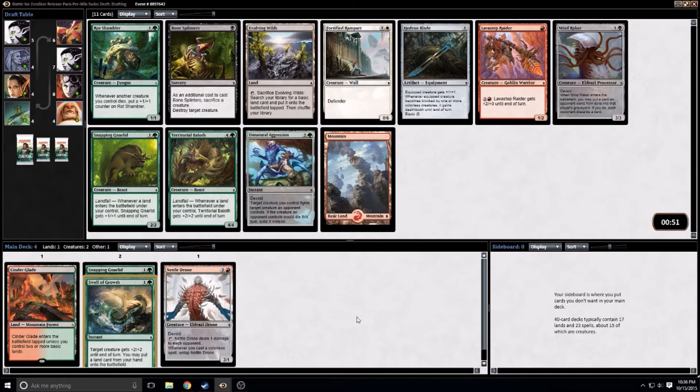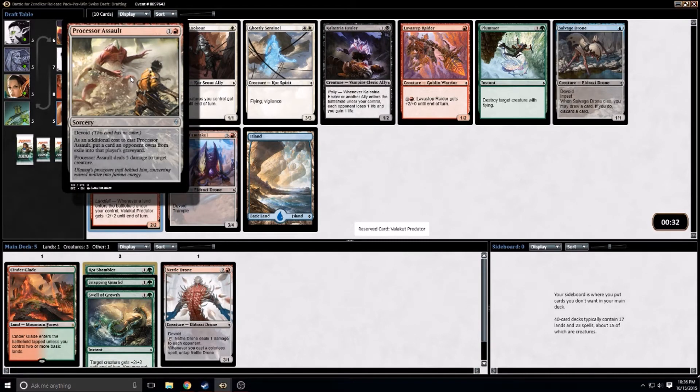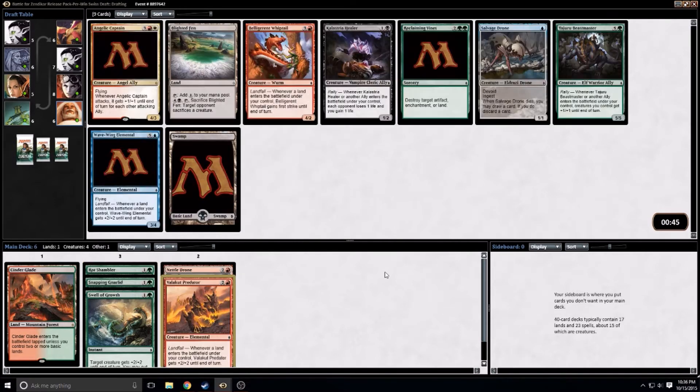I do think Rot Shambler is quite good. I don't think Lava Stepvine Rider is very good. The Territorial Baloth is quite good. I think I'm going to take the Rot Shambler here. I had hoped to play an allies kind of deck but it doesn't look like we're going in that direction. I think the Predator is probably the best card here, especially in the colors we're already in. Processor Assault requires you to process a card to do five damage to a creature — there's no guarantee we'll have processed any cards — so yeah, I think that's fine.